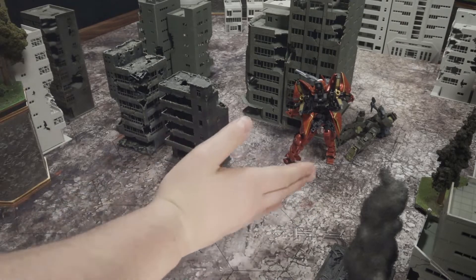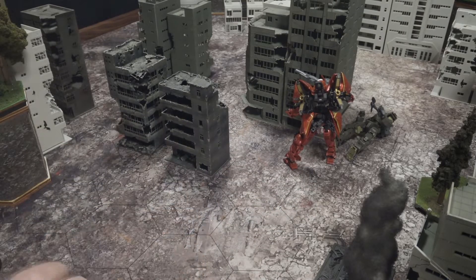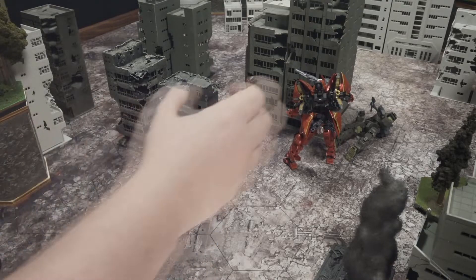The unit also takes damage if the building falls. So if you can line up your shots with the thruster impact, you can do a lot of damage. But the main idea is not necessarily to do damage — it's to displace the enemy.